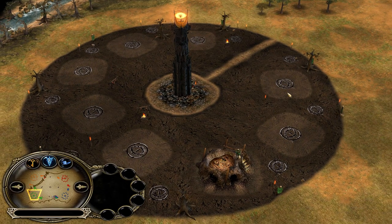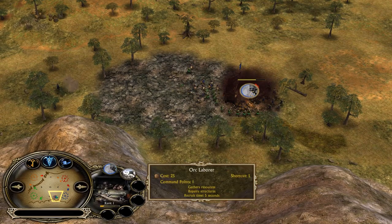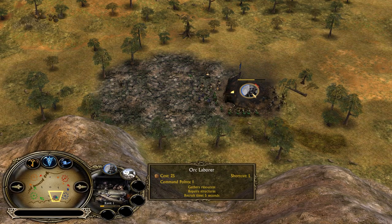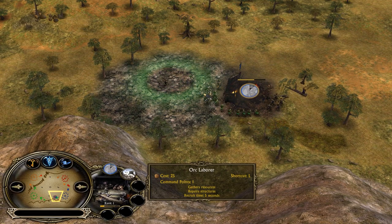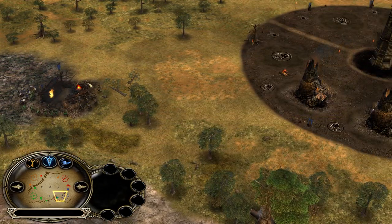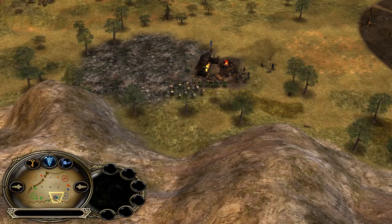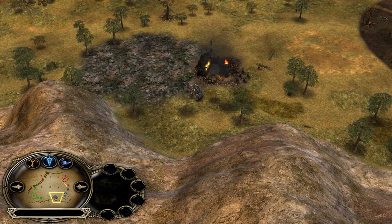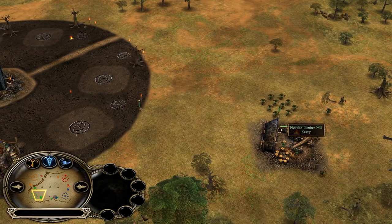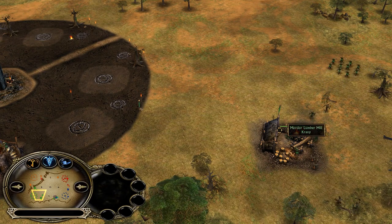Mordor can bully Isengard early game by building multiple orc pits — maybe two or three — to keep the pressure up and force the Isengard players into a defensive playstyle. You and your ally can have a free game and shine bright. The problem is these players are actually playing very defensively as double Isengard, which is unusual, because you actually want to punish Mordor early game. For now Mordor's early game is pretty much flawless with an untouched economy and two settlements outside.